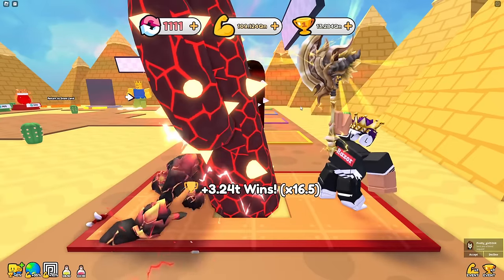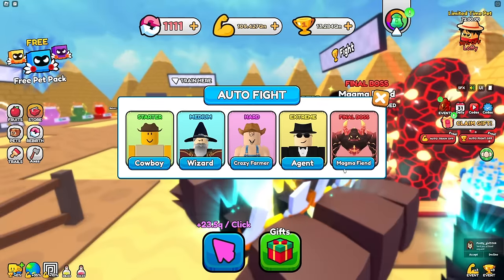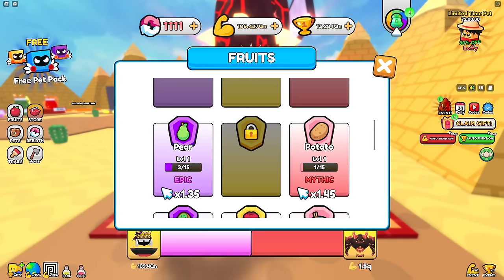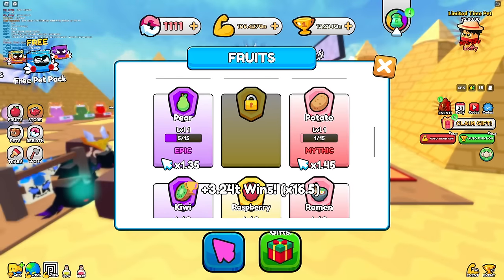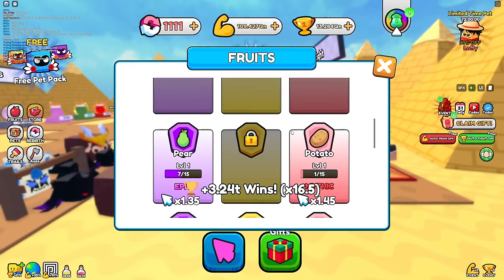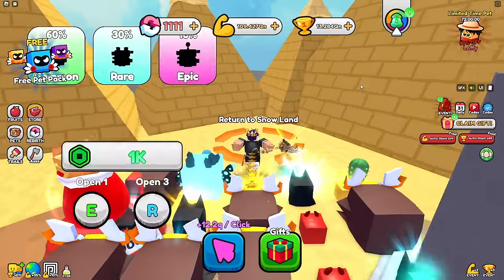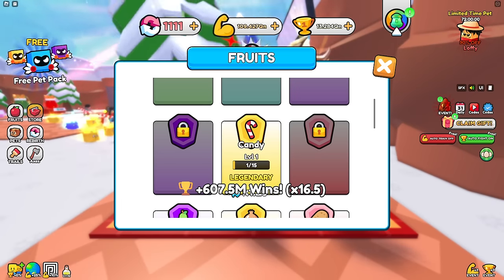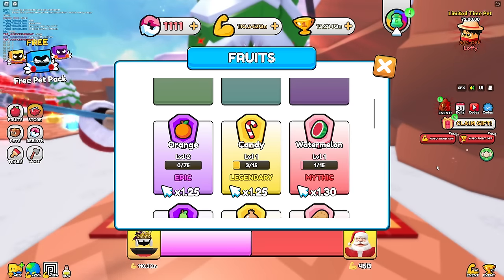I don't need to max everything out since the difference isn't huge. I'll collect all fruits from here with auto fight on - I got the pear, then an onion. Now I need to go back to the previous world and auto fight Santa to get all fruits there - got a candy cane, an orange, and then a watermelon.